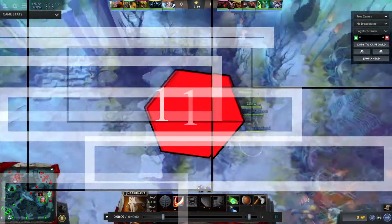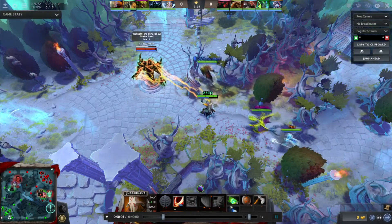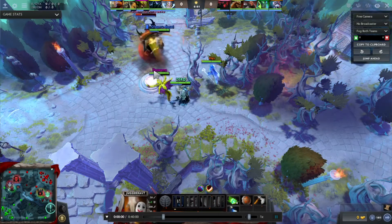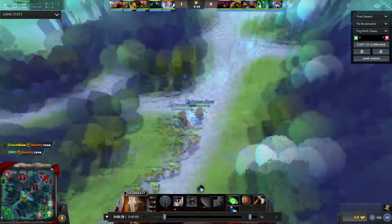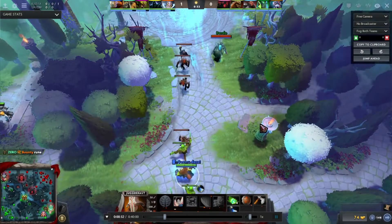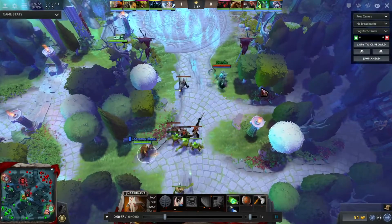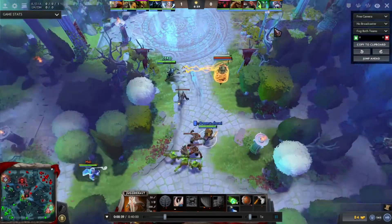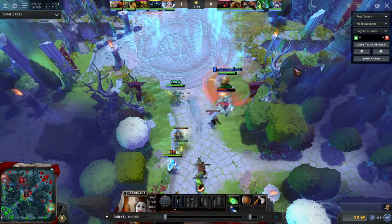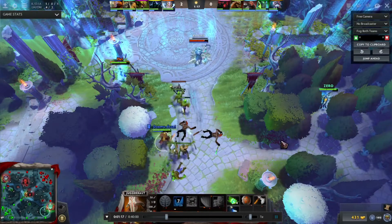Now for combo number one: Rasta, Juggernaut, and Crystal Maiden. It's a very OP, very guaranteed win in my opinion. If you pick them, no offlaner can stand against this combo. It's very OP — they have high damage output plus a good disable. Rasta alone has a lot of disables, so what about when you add Crystal Maiden to this combo? It's gonna be very great and you probably won't ever lose a lane like this.